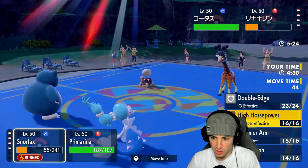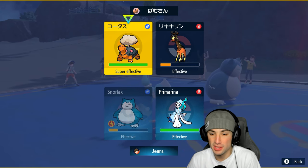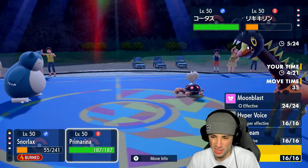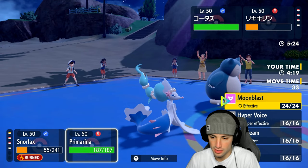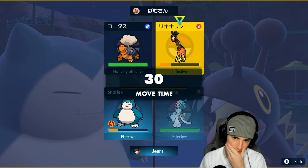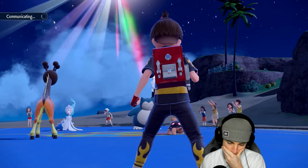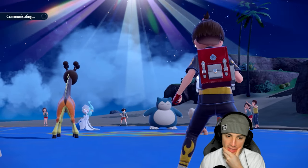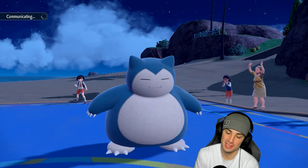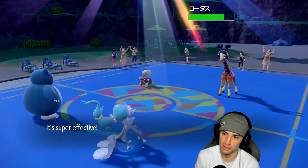I'd rather use High Horsepower and take out Farigiraf. High Horsepower launches — come on, give me a crit. We're doing little damage now. Torkoal's Eruption flies but Snorlax soaks it. Psychic launches into Primarina who soaks and berries up. Moonblast can finish Farigiraf off.